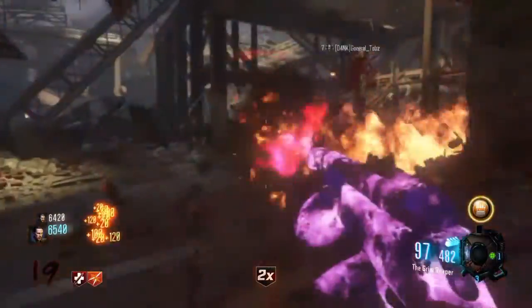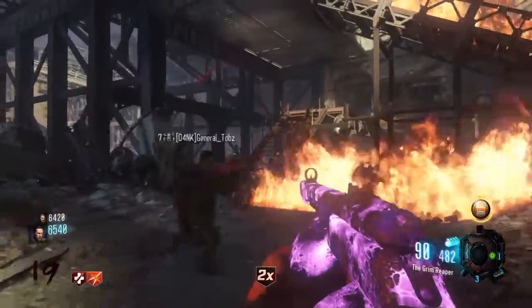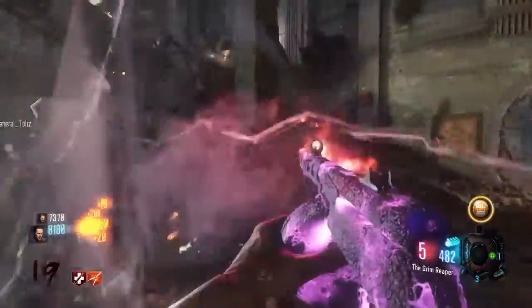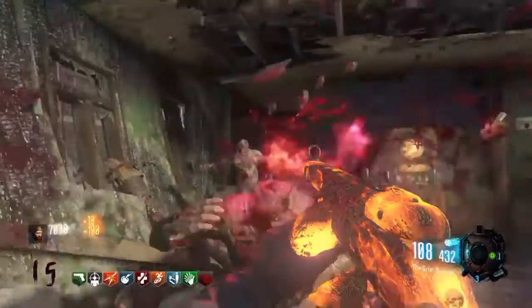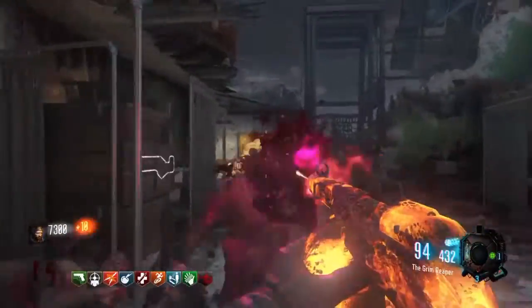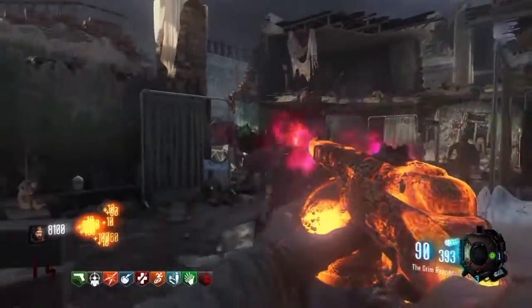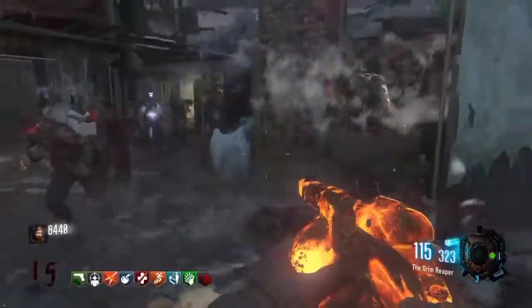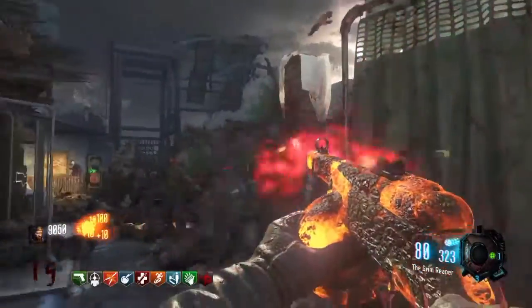Because of the high fire rate, high damage, high mobility, and high ammo count, the only things that really competed with it were the MG42 and the Browning. The weapon was so diverse — you could camp with it, you could train with it. It's nice to see it come back, but it definitely isn't the same simply because of double Pack-a-Punch, which kind of ruins the nostalgic weapons.